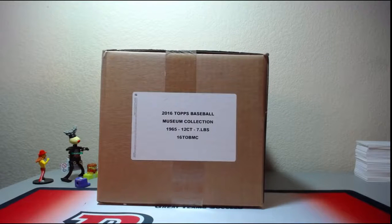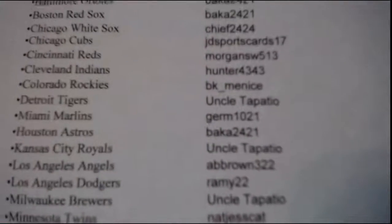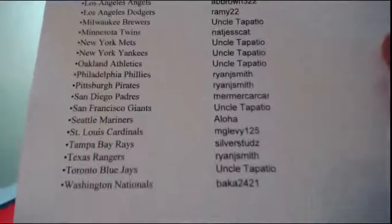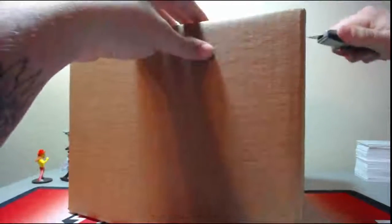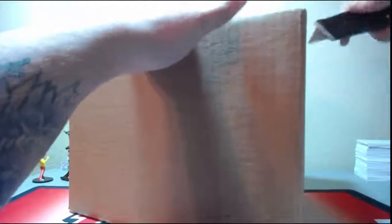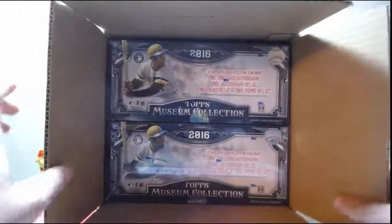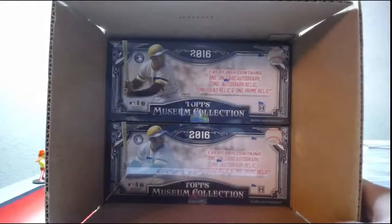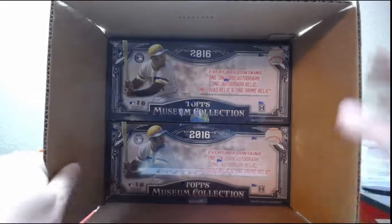Alright, Half Case 2016 Museum. Baka is on top. Good luck here guys in Museum Half Case. You guys gonna have to make a decision. So let's say this way - top or bottom? Top or bottom. First of two votes is the half we will rip. Two tops. Alright, we'll do top.